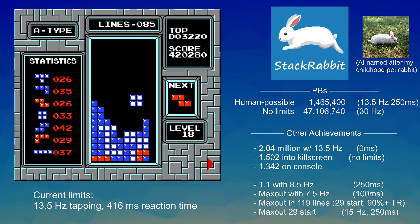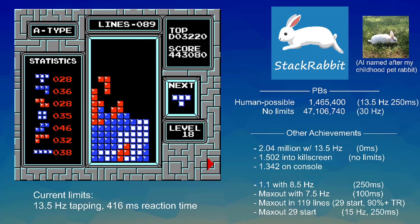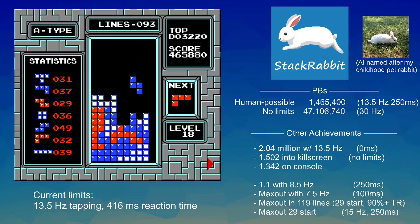For context, the human world record was set by Joseph Saley last year and that is 1.439 million. StackRabbit has already beaten that with human-like parameters — some say the reaction time was a little bit fast at 250 milliseconds, but it's still quite impressive. It's also gotten a couple of 1.4 millions without any kill screen play, whereas humans have only once gotten 1.4 and it was with significant kill screen play.